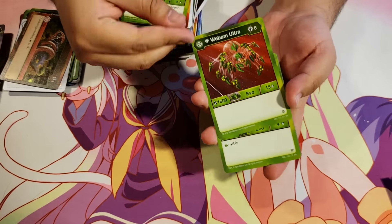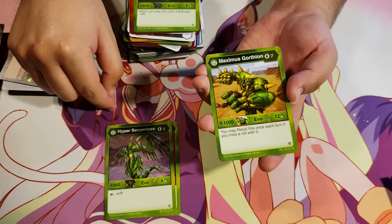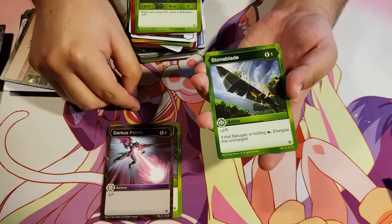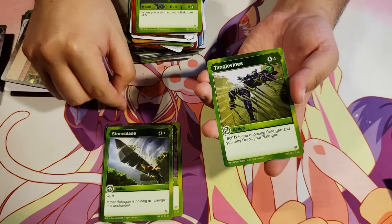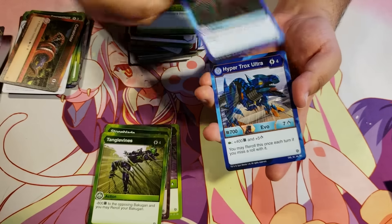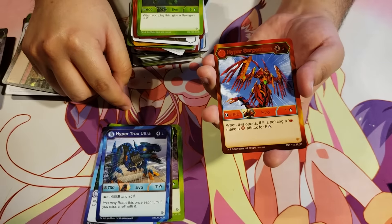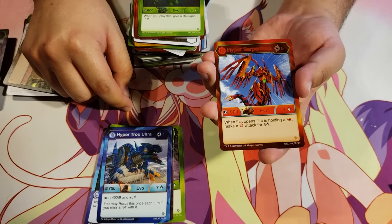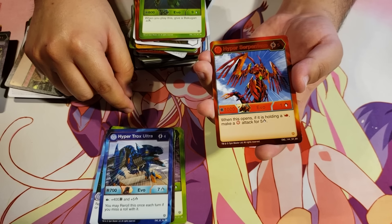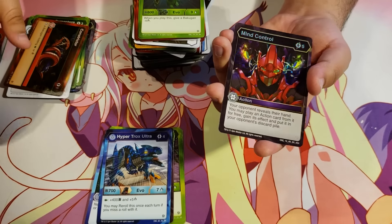Diamond Webum Ultra. Ventus Hyper Serpenties. Ventus Maximus Gortheon. Darkest Petrify. Stone Blade. Tangle Vines. Blinding Ink. Hyper Trox Ultra. Pyrus Hyper Serpenties for 5 energy, 1000B, 1 damage — when this opens, if it's holding a flaming fist, make a Pyrus Bakugan attack for 5 damage. And another Hex Mind Control — cool!